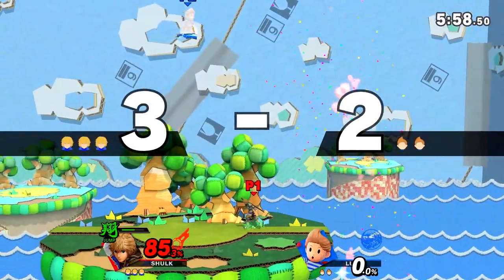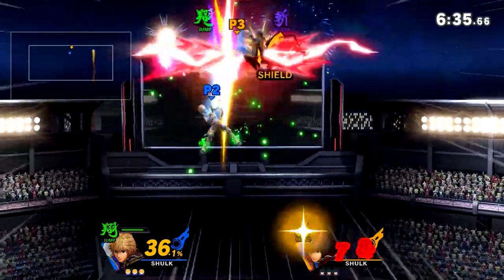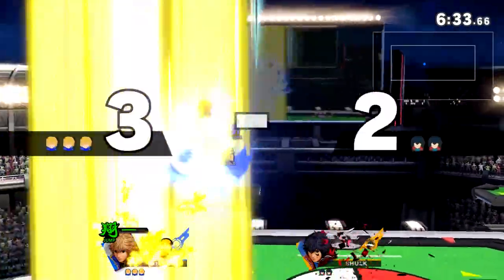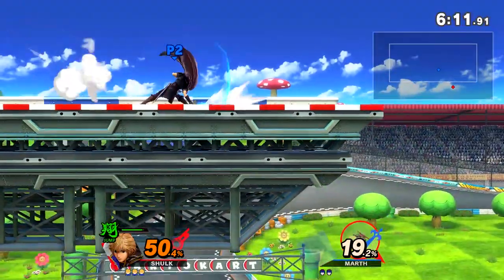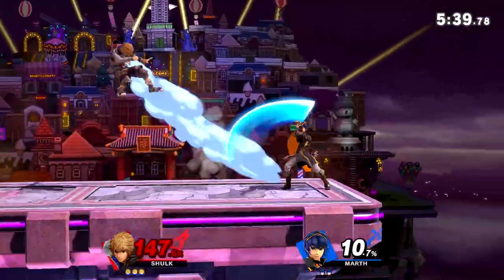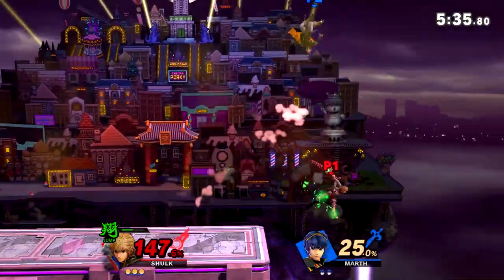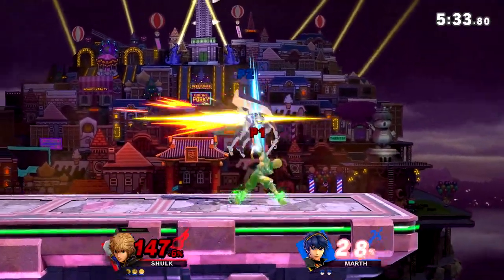Additionally, he can chase people above him with up air to try and steal an early kill. This art is truly the most difficult to master due to its wide range of tools, and his air mobility can be a bit difficult to control. To summarize, this art shines the most when recovering from the ledge, camping, and edge guarding. When mastered, Jump Art will be a key in all of these situations. Here are some combos and kill setups Shulk can use in Jump Art.